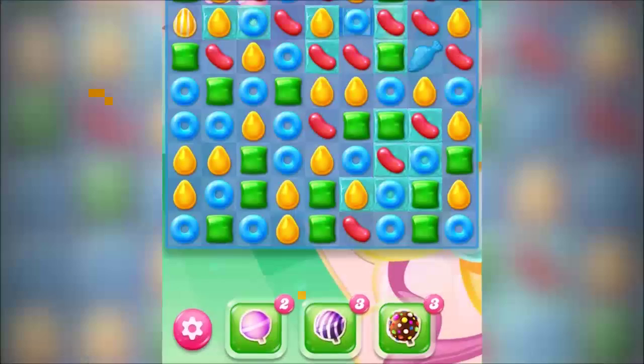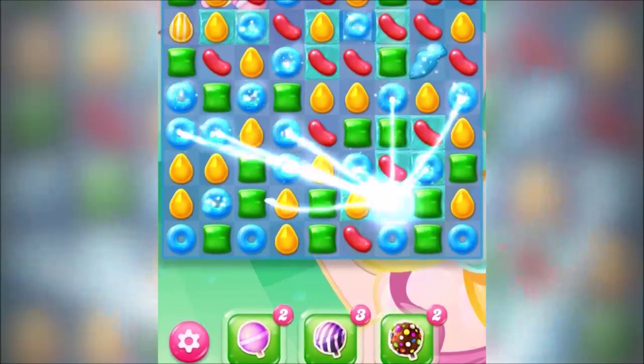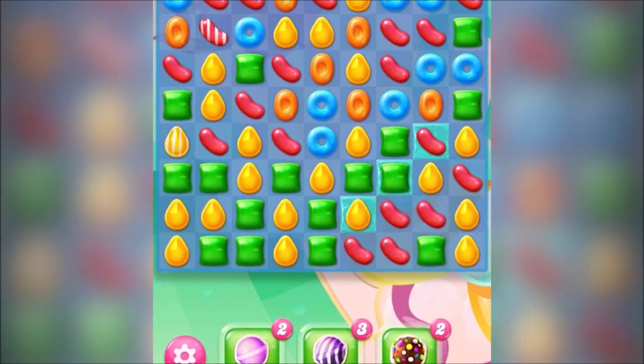Top tip number five is the boosters. New to Candy Crush Jelly is the color bomb hammer. If you use the color bomb hammer on a special candy, it will transfer candy of the same color into that special candy.